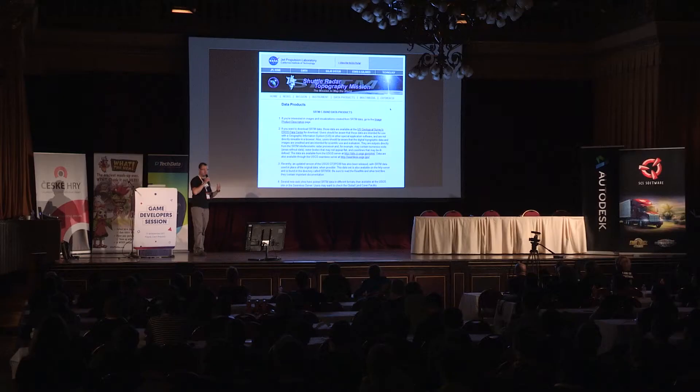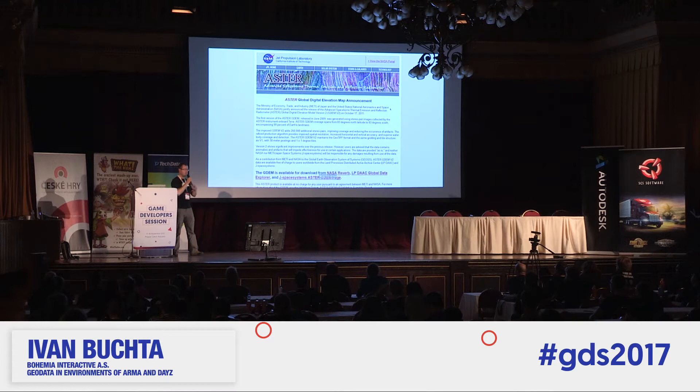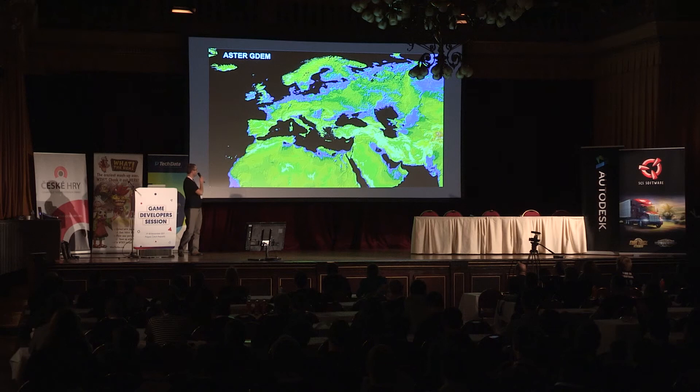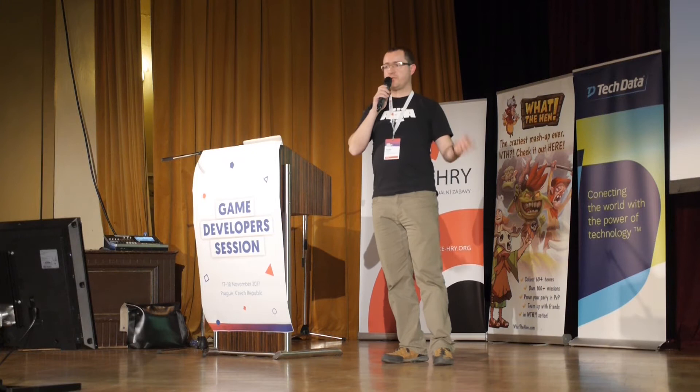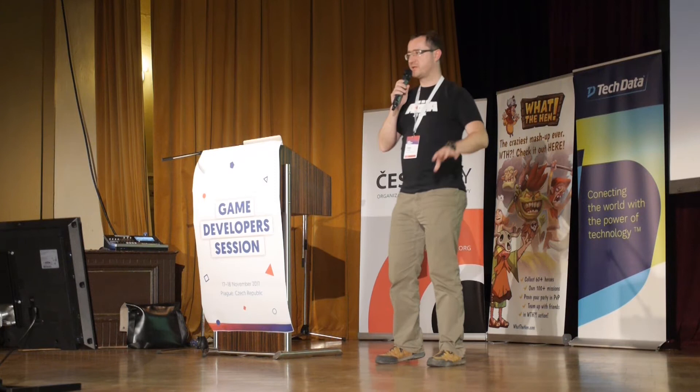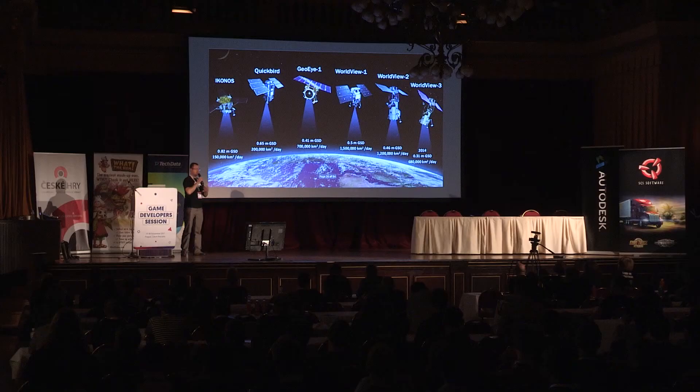You can also download a lot of data from NASA. We use their digital elevation models and terrain meshes for prototyping — we are particularly fond of the SRTM data. This is how it looks. You can go to more detail, but the biggest downside of these free data is that they are very low resolution. So if you happen to work on a flying simulator, it's perfect. But if you're trying to make a game where you need to hide in a ditch to cover yourself from fire or escape from zombies, this is not enough.